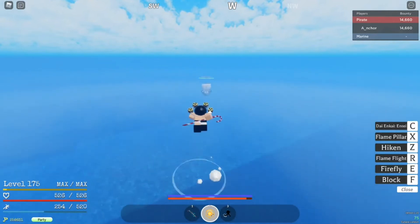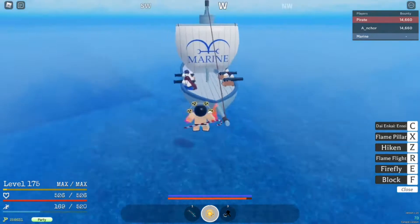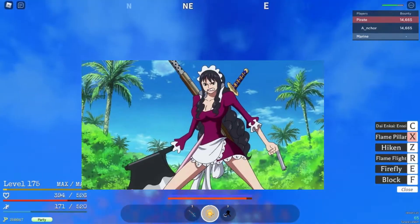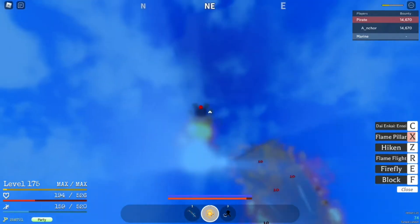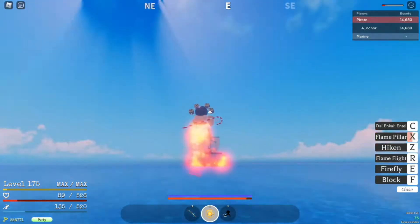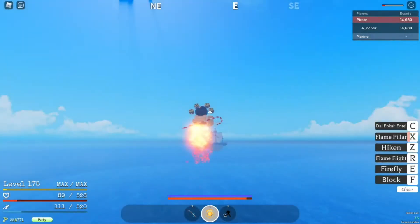Next up we have the Buki Buki no Mi, which was Baby Five's fruit. This is the fruit that lets you turn parts of your body into weapons. This would be great for GPO because you could make your hand a bazooka and fire it out — maybe that would block break. Damage would probably scale with gun as well. Honestly, lots of potential there for a good fruit.